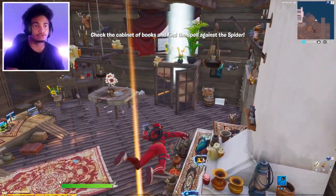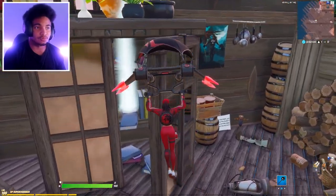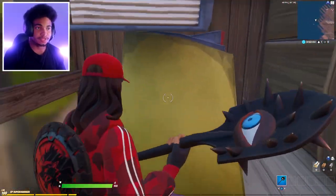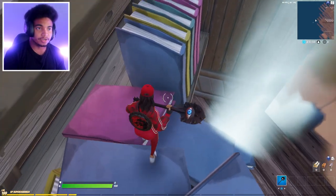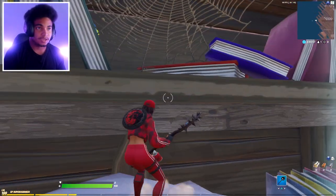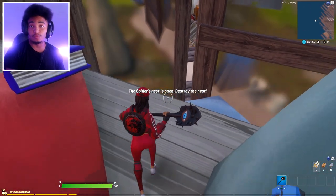You can just glide over here — it's the easiest way, no point in running down. Get a running start and jump up on these books, then jump up here. As you can see there's another button — hit that. The spider nest is open and now you have to destroy the nest.